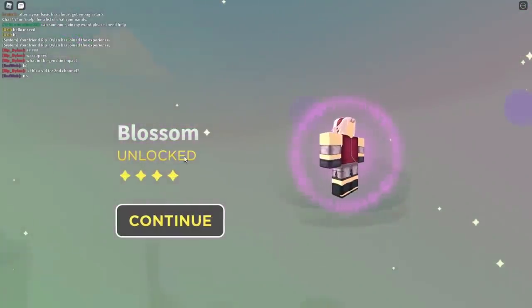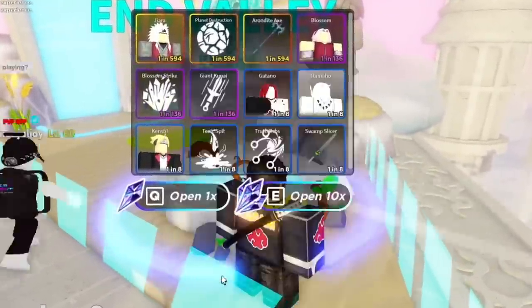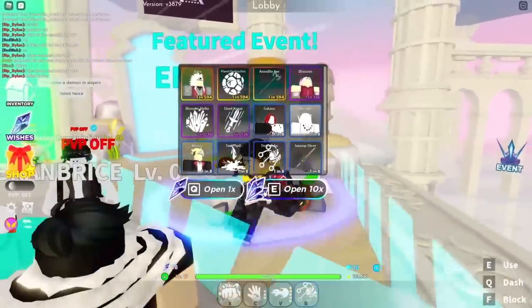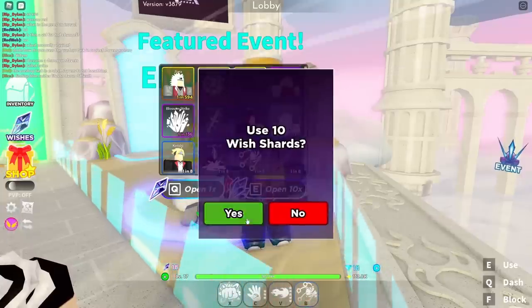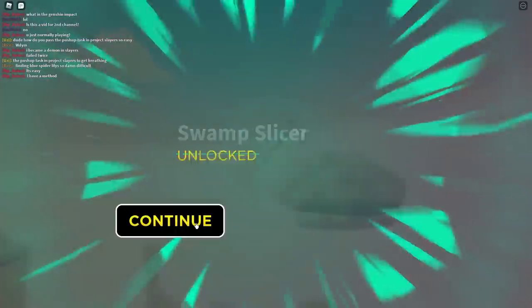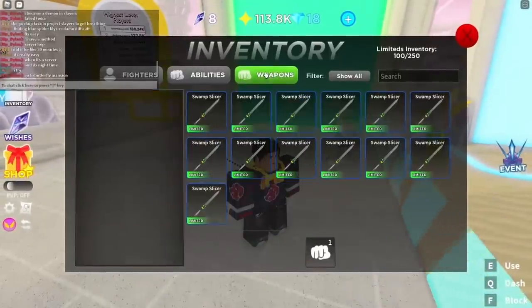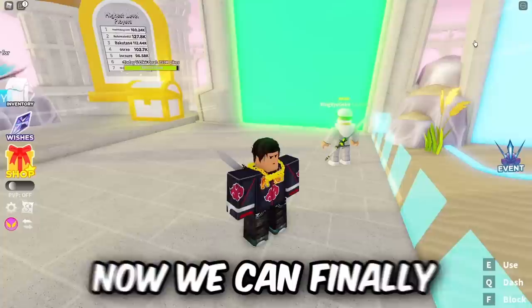I find a teleport arena — 'open with shards to unlock' — and accidentally warp back to base. I wasted my wish shards. But I still have a bunch of shards left so there's still a chance I could get another legendary. Let me keep opening these. After more pulls — we finally got another one! I think this is an epic though, not a legendary. We got Sakura, which I might not use. We have three more batches of shards left.